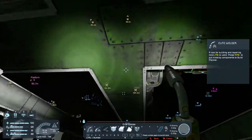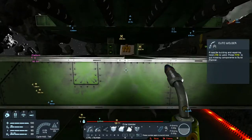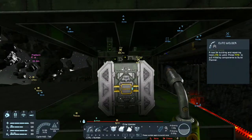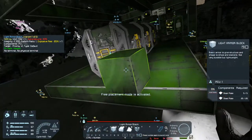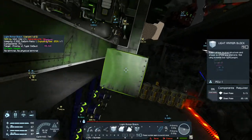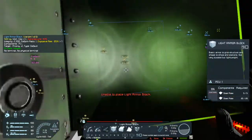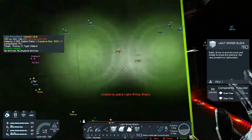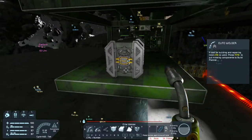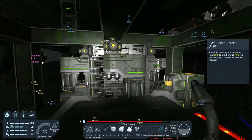So that's the center — well, obviously it's not the center. I'm missing a block there. This will give us four wide. So that gives us four on each side, which makes me feel better because I thought I was building off-center — and that might trigger people. Might trigger me.